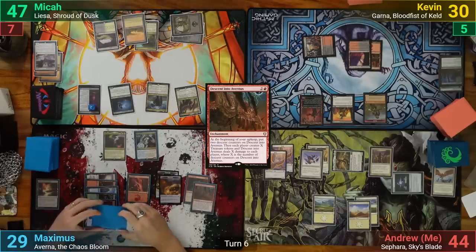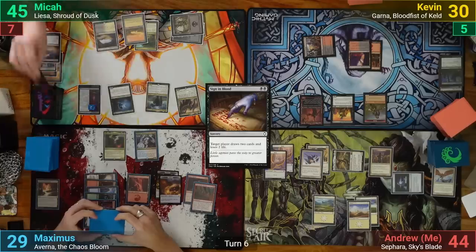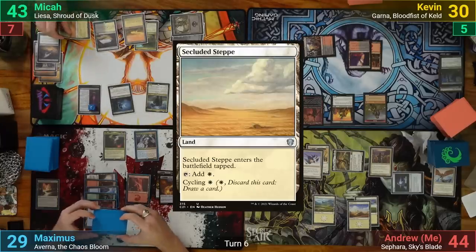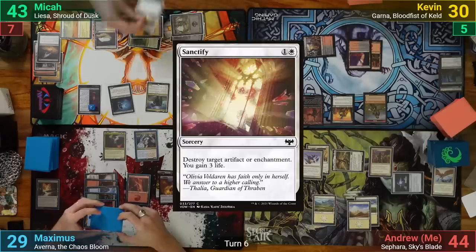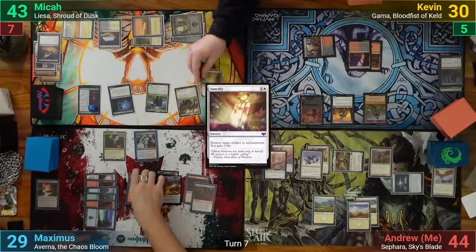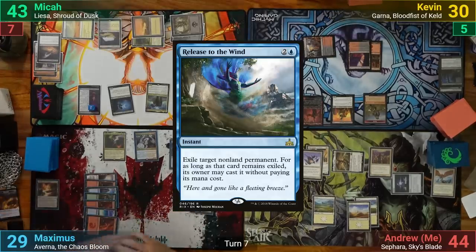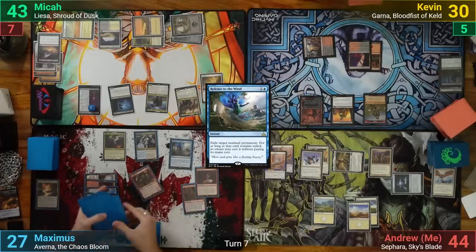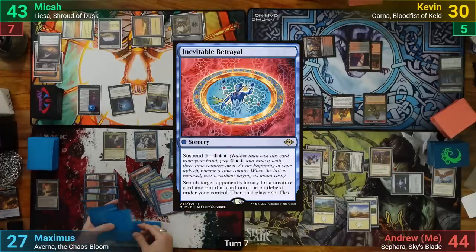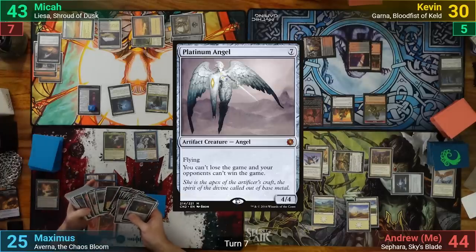Mika draws and pays 2 to cast Sign in Blood, losing 4 — 2 from Liesa and 2 from the spell — to draw 2. He plays a Secluded Steppe, which comes in tapped, and tries to destroy Max's Reign and Riches. Maximus responds by sacrificing 2 Treasures to cast Release to the Wind targeting Reign and Riches. He then cascades into Inevitable Betrayal, targeting Mika, and puts a Platinum Angel into play before recasting Reign and Riches from exile.